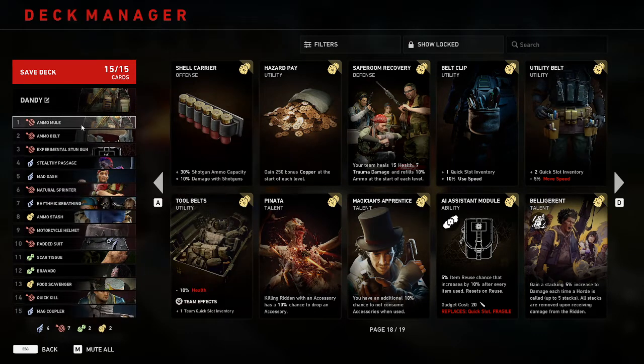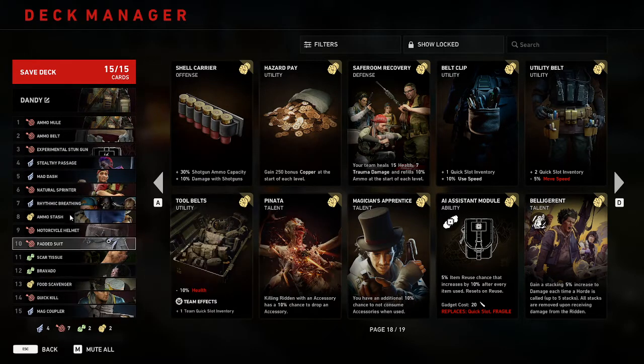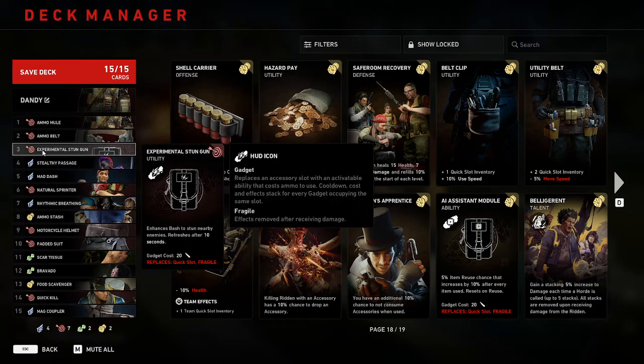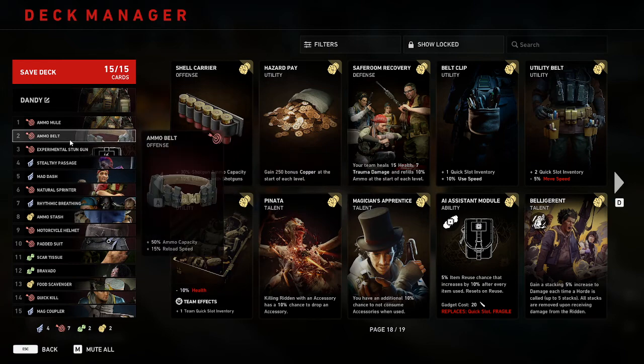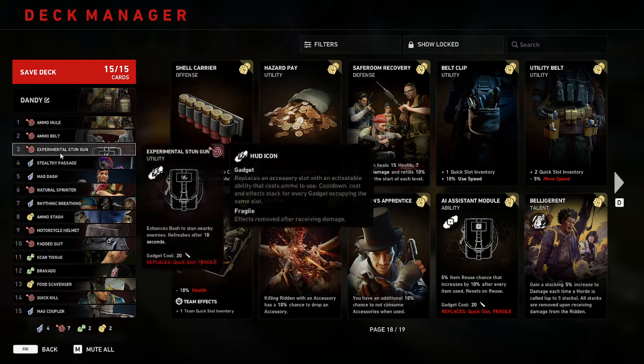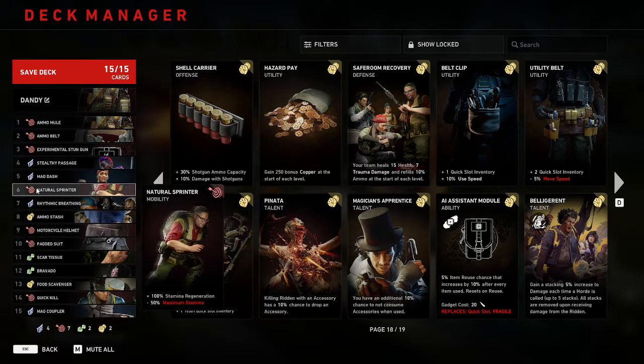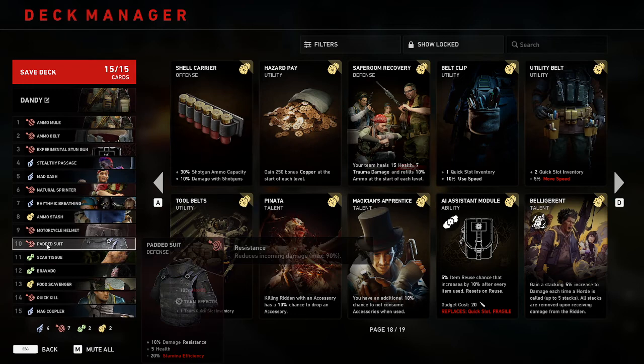Overall this deck is meant to be a utility support as Dan. You're supposed to support your team by giving them ammo whenever they need it, a stun whenever a tall boy or any mutation gets too close — watch out for the claws though, they're a bit bugged with the stun gun. You basically stun stuff whenever things get too close to your team, revive people super tankily. With Dan's passive plus all this, you virtually become almost invincible when reviving — you really feel safe reviving people with this build as Dan, or if you have Dan on the team.